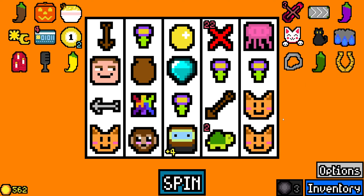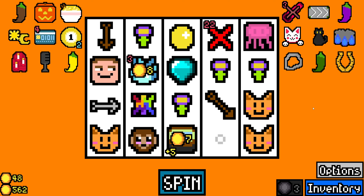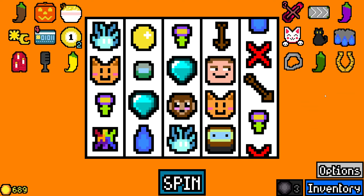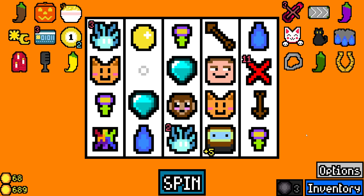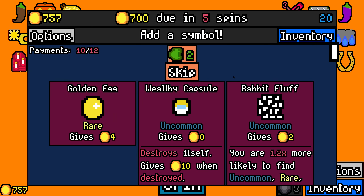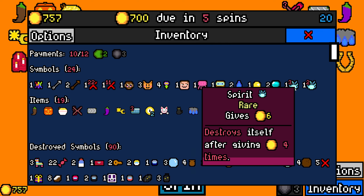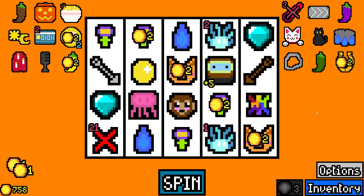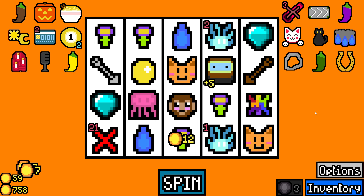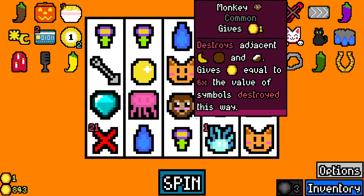Let's take Big Un. Come on, game. Come on. Just show me every sun. For every sun I get, it will times-five the value of the flowers, and I'm pretty sure that means if I get like two suns, this would be an instant win. Did I take the other golden egg? I did. But I'm going to take the wealthy capsule here. This is still looking like a pretty good build either way. And I have three cats — we can take a milk.